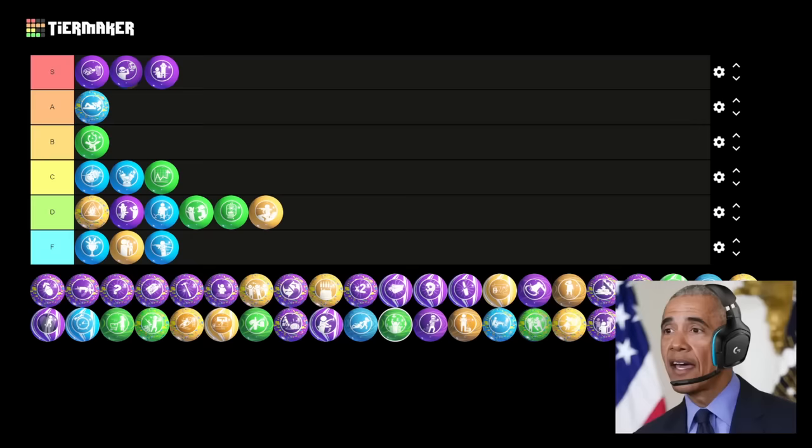Next up is On the House. Another great Gobblegum — it gives every player a free perk. It's straightforward but very valuable. It's an objective upgrade over Unquenchable, since you get a perk for free and it affects your entire team. This is another A tier for me. Yeah, it has to go in A tier — it's an amazing Gobblegum, especially if you have multiple people running it. Let's put this one in A too.